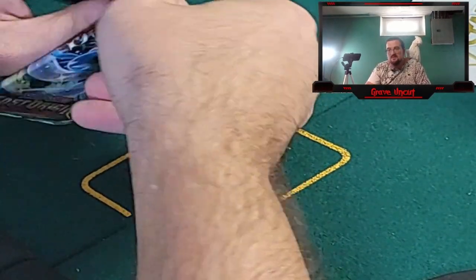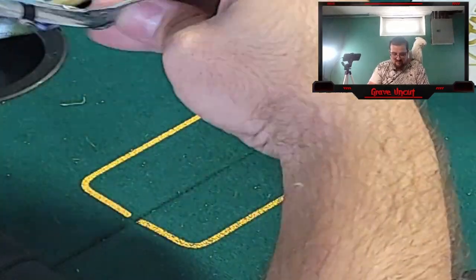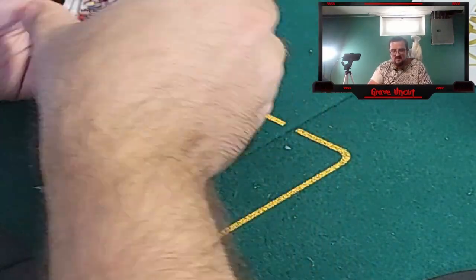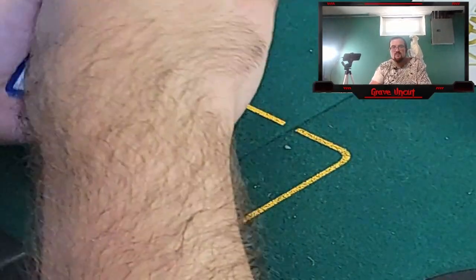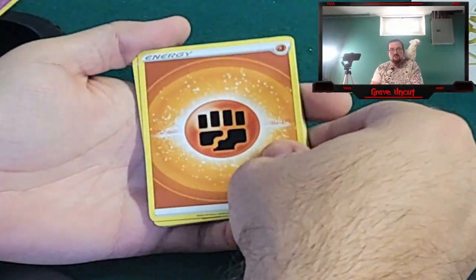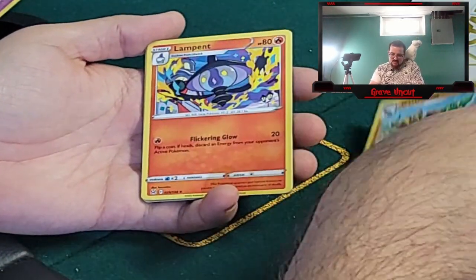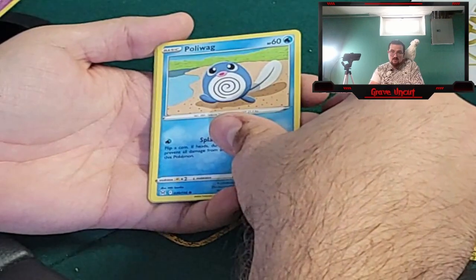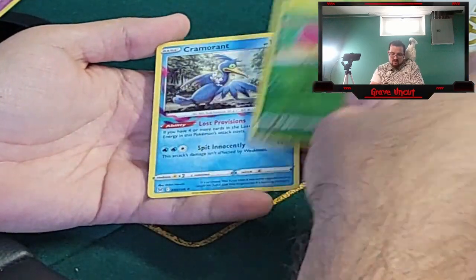Two packs left. Cat's playing with his toy. One, two, three, four. Come on. We got a Fighting Energy, Lost Vacuum, Gastrodon, Lampent, Love Disc, Phalanx, Poliwag, Gligar, Goomy, Roselia reverse, and a Cramorant.